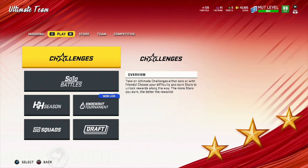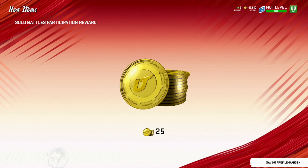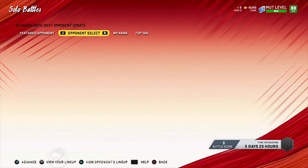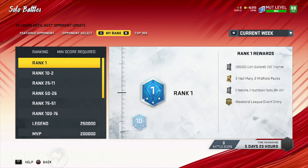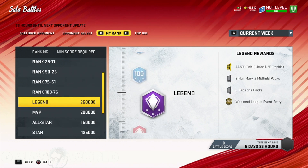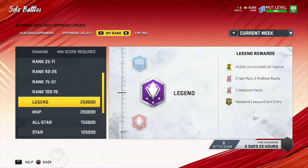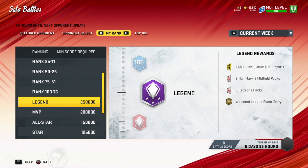Solo battles are huge as well. It's pretty easy to get a lot of coins from it — they pretty much tell you everything you're going to get. You pretty much want to go for legend, get the 44,000 coins a week. You get the Hail Mary packs, red zone packs — you want to do that. Plus you get a weekend league entry. You just have to beat everybody on the hardest level, run mid-blitz, and go crazy on the CPU.